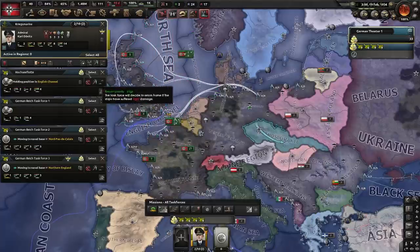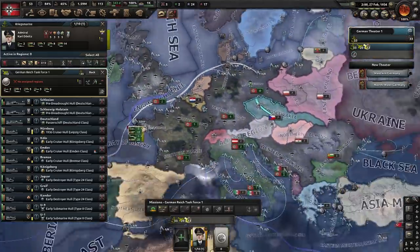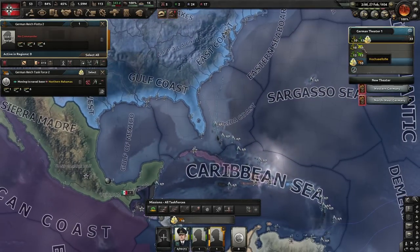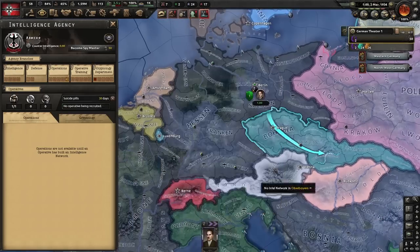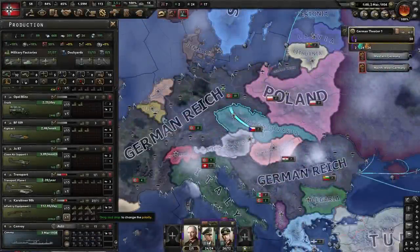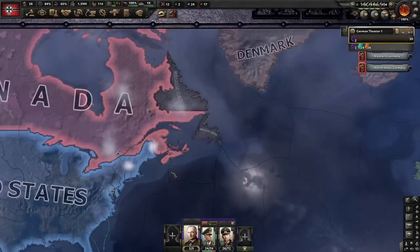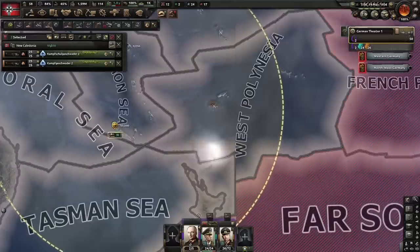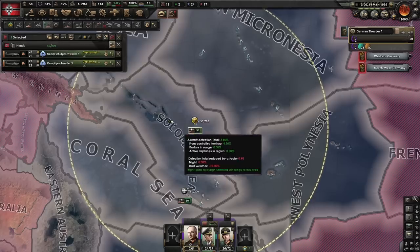Make sure to push new construction up in the queue so it's ready on time. We bring our fleets back to port, delete all airwings to sort them again later with the additional captured planes. We split our ships into three new fleets: one to the Black Sea, one to the Bahamas, and the third into the South China Sea. Our first spy is assigned to the region around Stalingrad to build an intel network. We also begin decrypting the Soviet cipher and assign additional military factories to artillery and transport plane production. As soon as new airfields are constructed, we create and assign bomber wings over Canada, Australia, and New Zealand using strategic bombers for their higher operational range.